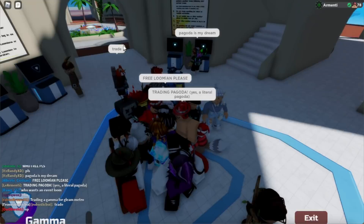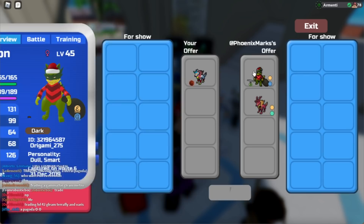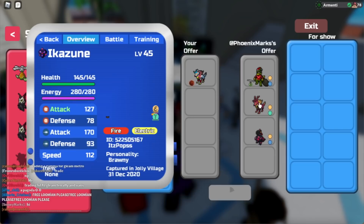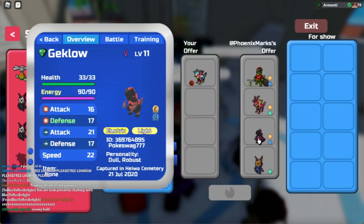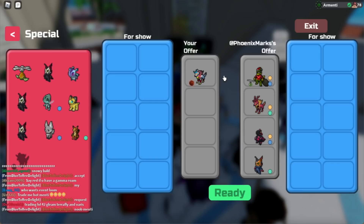So let me just find it for them to see. And now let's see what Phoenix offers on the pagoda Lumion. Okay, they're offering a Gleaming Santa Ragoon, also known as Grinch. They're offering a Gamma Reindeer from It's Pop - we actually traded Pops before. They're offering a Gleam Ruby Gecklo, a Gamma Duskid, pure nimble. And I believe this is their entire deal. So now I will be asking you guys, is this worth it?